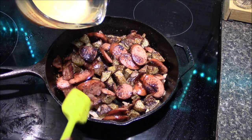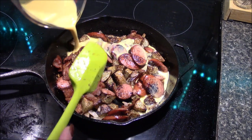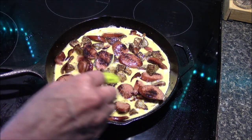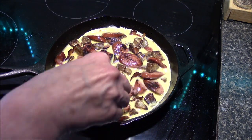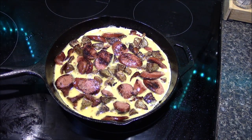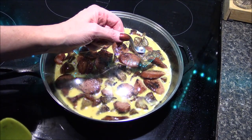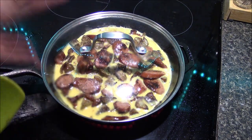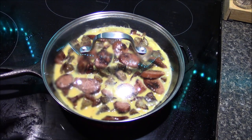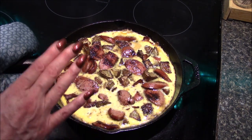Now that I have everything combined in the pan, I've gone ahead and beat my five eggs. All we have to do now is pour the eggs evenly over our meat and potatoes. I want to make sure I submerge some of this kielbasa down into the eggs. Now I'm going to cover this up and cook it on medium-low for about seven to ten minutes or until the eggs are just starting to set.